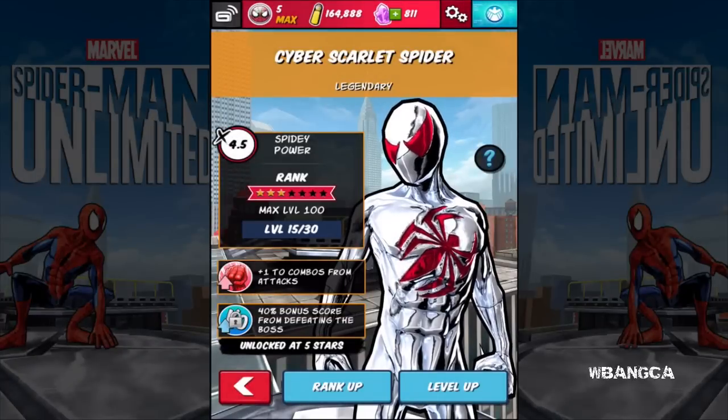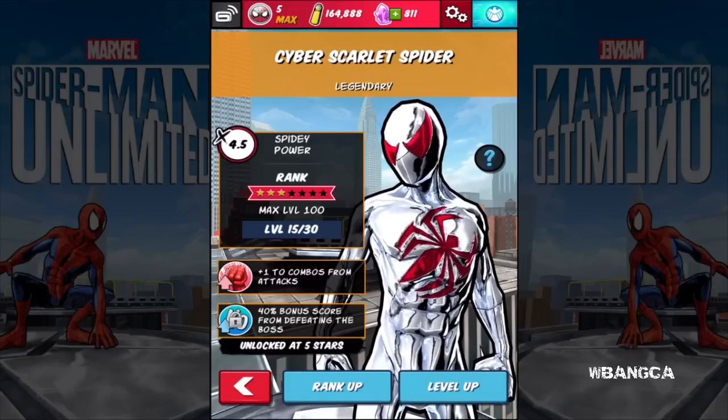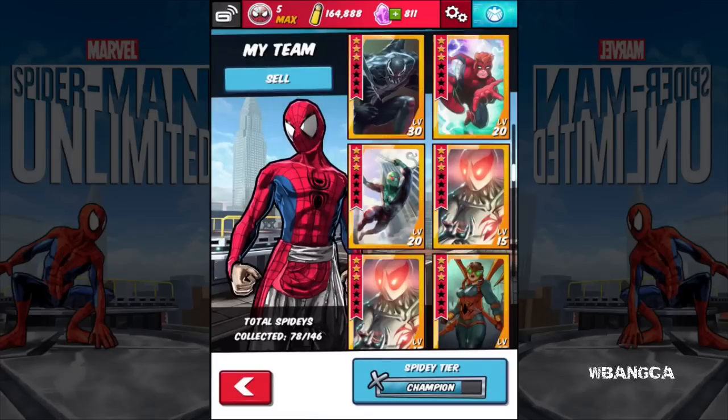Here he is — the cyber scarlet spider. I love the colors: the chrome red — wow, that thing is amazing — and then the chrome white. I've never seen a chrome white before. I looked it up and it does exist; I saw a football helmet and some cars with it. Looks really really nice. I'm a person that likes the color white, and of course the red looks amazing too.